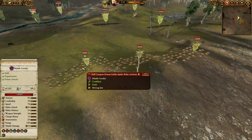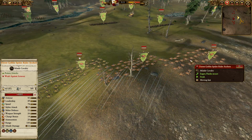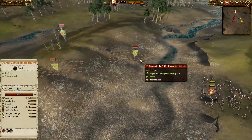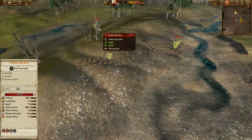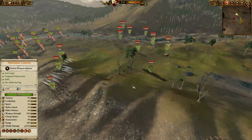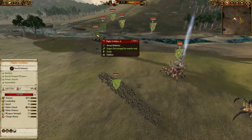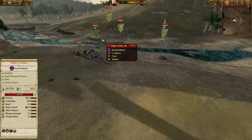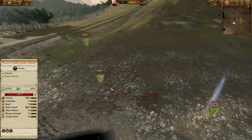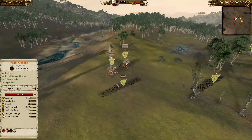We've got the Death Creepers here and a couple of units of forest goblin spider rider archers on the far flank, which is just about to be ambushed quite nicely. We have some forest goblin spider riders, a couple of units of them, led by a goblin big boss who's also on a spider. His main line has night goblins - three units - then another couple of forest goblin spider riders and another goblin big boss.